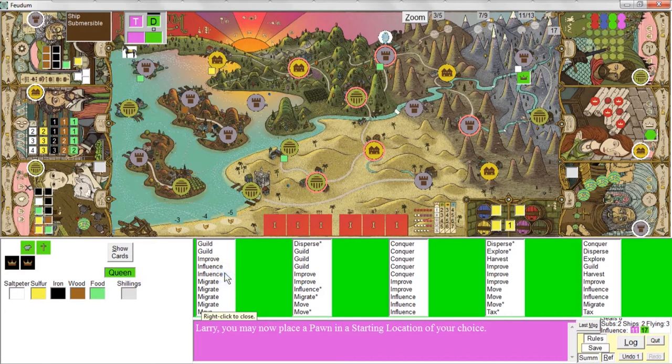Some of the time she'll do an influence or a guild action, and more rarely she'll do an improve or a move. It's unlikely that you'll get through all ten cards in this game — that basically covers ten rounds of play.